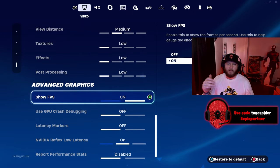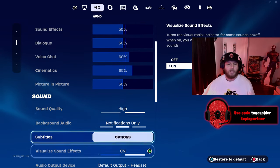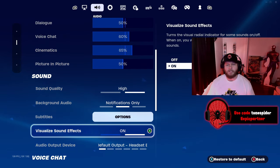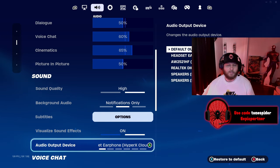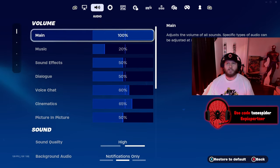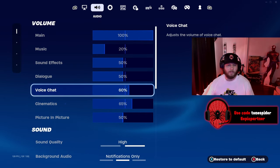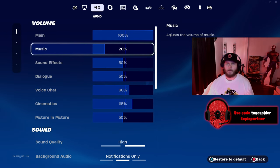When it comes to audio, the main thing you want to make sure is on is visual audio. This is actually a change for me from the last time I did a controller settings video — I never had visual sound effects on until Chapter 5. I was pretty stubborn but I was definitely missing out. As for volume, I have music set to low, sound effects and dialogue about halfway, voice chat a little higher, same with cinematics, and my main volume is at 100.